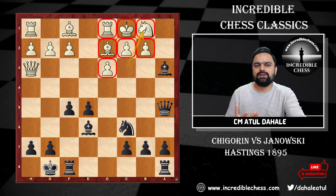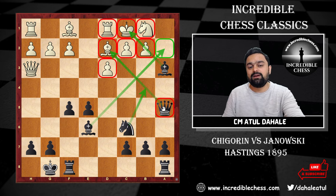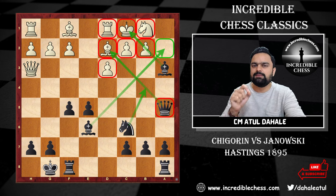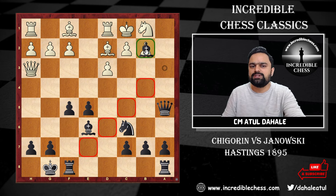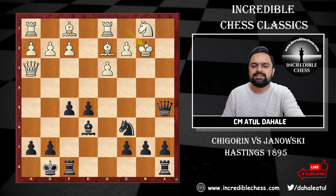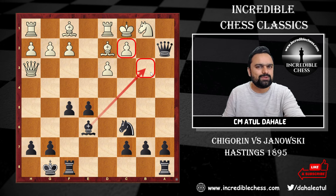White played knight to b1 trying to defend, but now white's king is surrounded by his own pieces — a very difficult situation. Black's pieces are all active: two bishops, a knight, a queen. The queen is temporarily under attack, but the plan is to blow open the position. The only shelter for white is the pawn on b2. Janowski captures that pawn on b2 — the king is drawn out into the center.